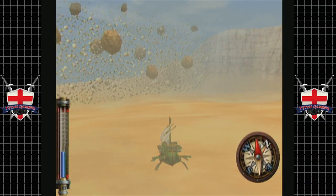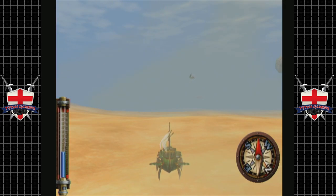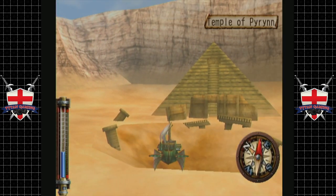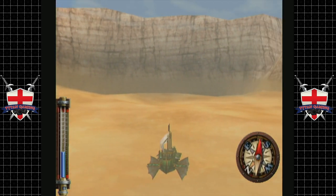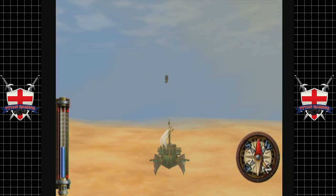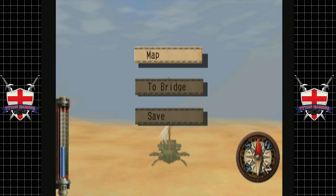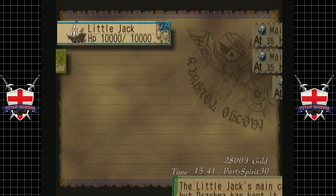Hey guys, welcome back to Skies of Arcadia. When we last left off, we finished our Temple of Pyrrhae — yes, Temple of Pyrrhae. We managed to take out one of the 6 Giggers in a roundabout kind of way, and on top of everything else, we got some more equipment for our ship, which is quite interesting. If I could remember how to equip the ship, that'd be great.